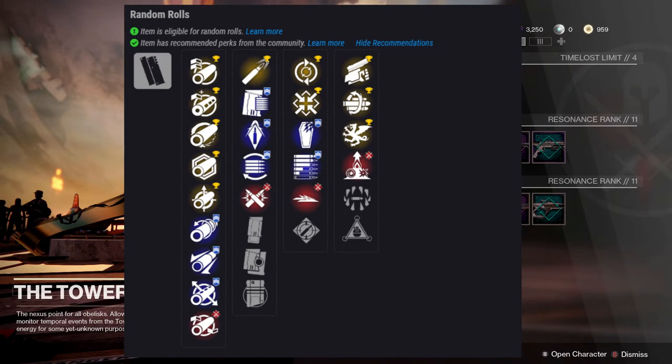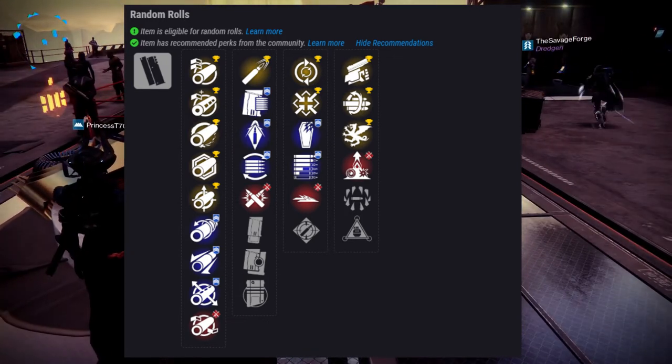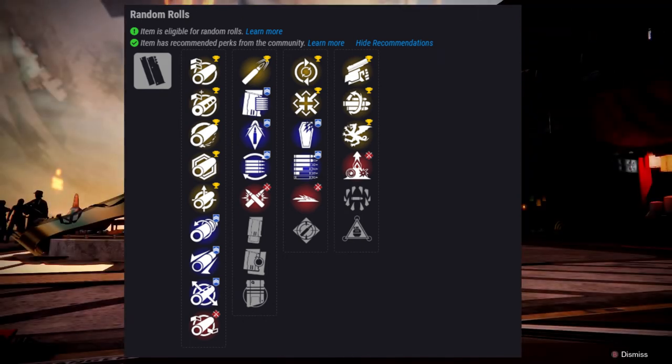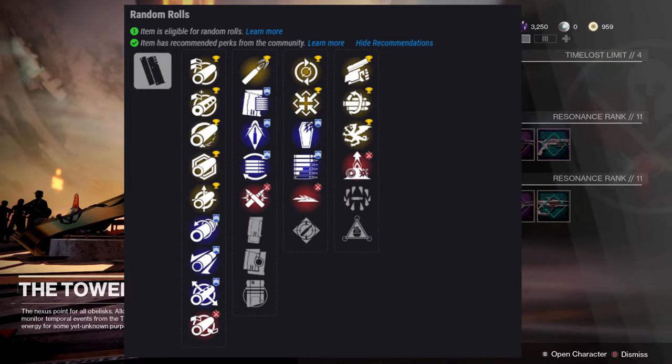Please highly recommend it, especially if you like auto rifles in PvE. Another perk I would recommend — if I don't have it already I'll try and get it — is Firmly Planted and Vorpal Weapon, or maybe Swashbuckler for PvP. Firmly Planted in PvP is really really good, especially if you're on controller. It's a 720 RPM with Firmly Planted — it's amazing. You'll definitely be able to counter supers with it, so that's definitely the roll I'm going to be trying to go for.